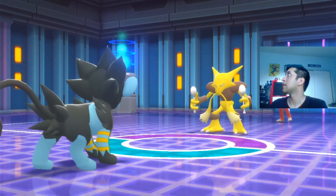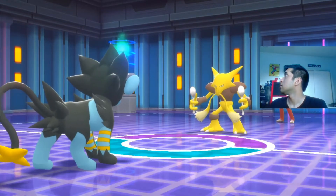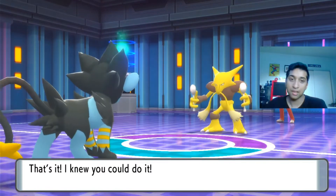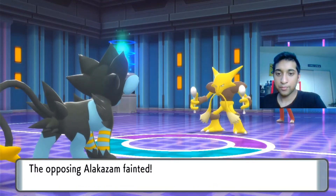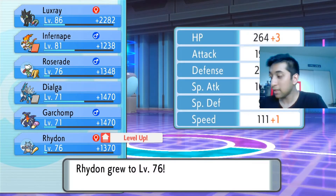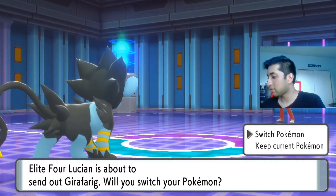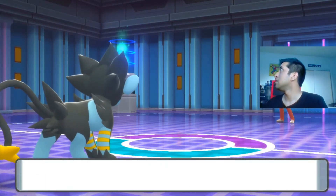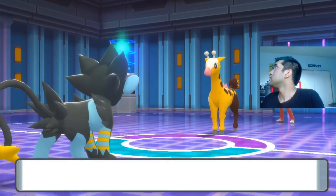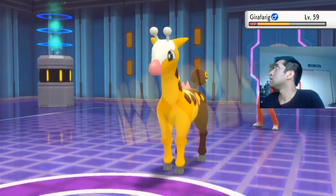When I was against Alakazam you just do it. Seemingly a smoother time with these guys. Girafarig — you already know, I'm keeping Luxray in. Luxray is good against this one too. Luxray should take care of it.